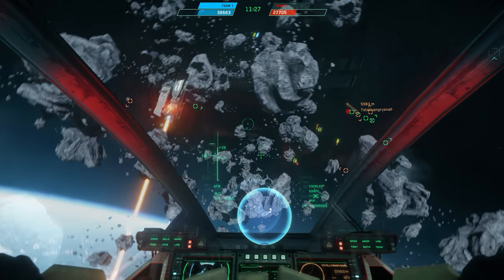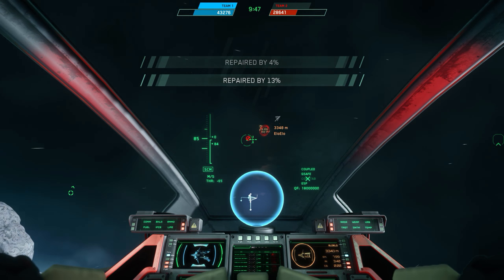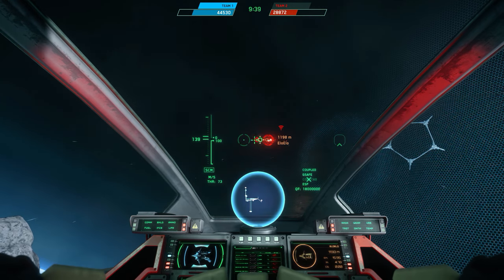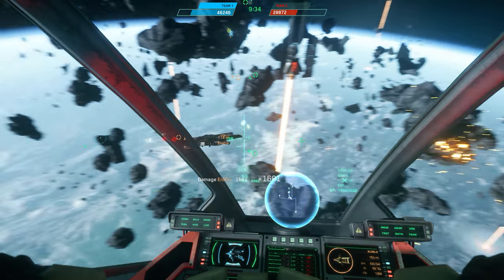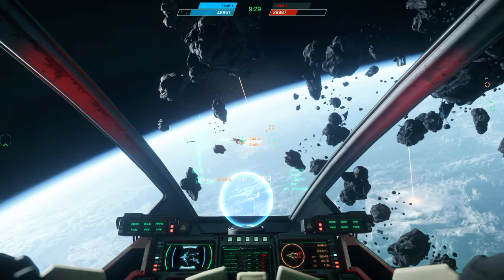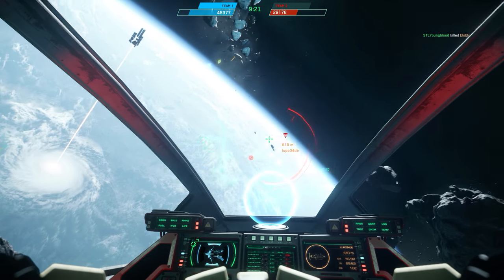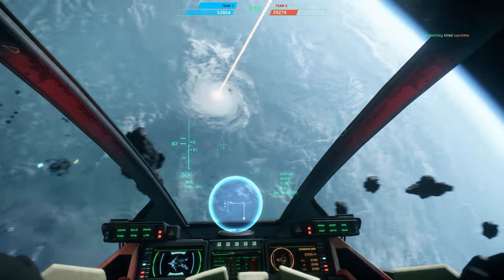Missiles tend to take a second or so before they actually start their pursuit of the target. The best practice is to take this into consideration when lining up your shots. If you can tell someone is coming to a stop or reversing direction, that's a good time to let the missiles fly. When closing in from behind, their only real option is to boost forward. Releasing them head-to-head too quickly will often cause the target to afterburn away since they already have momentum. Releasing a missile a little too late means it has to about-face on a target already 2,000 meters away — it's probably unlikely to catch up.